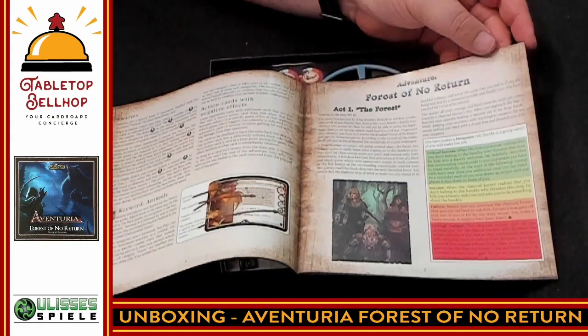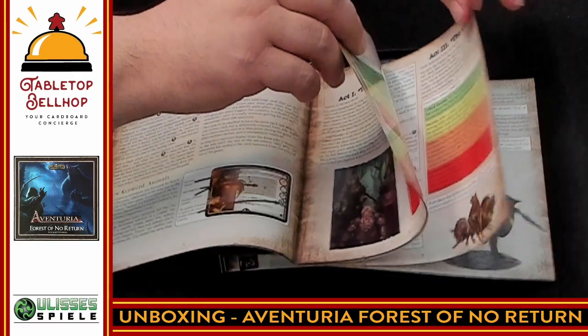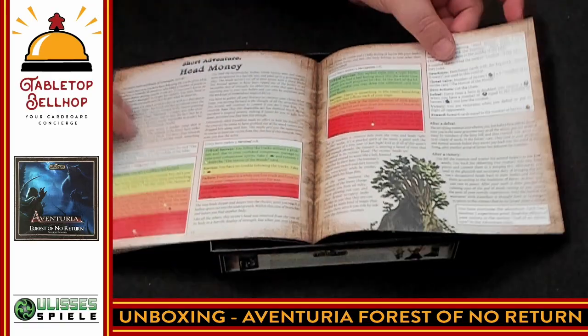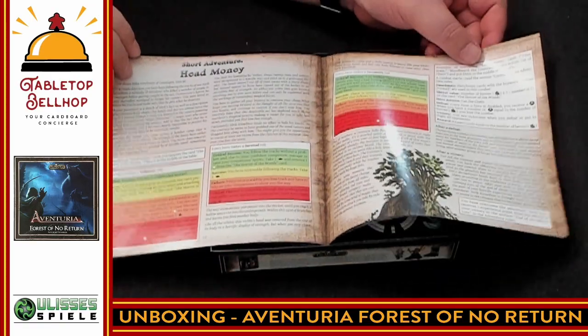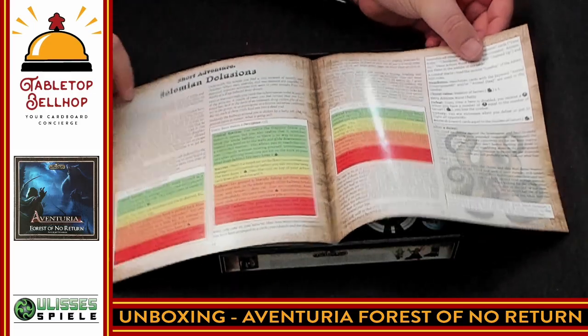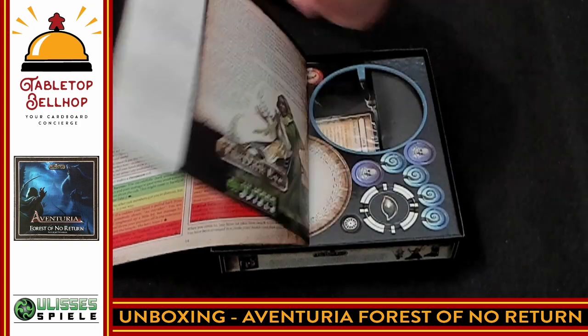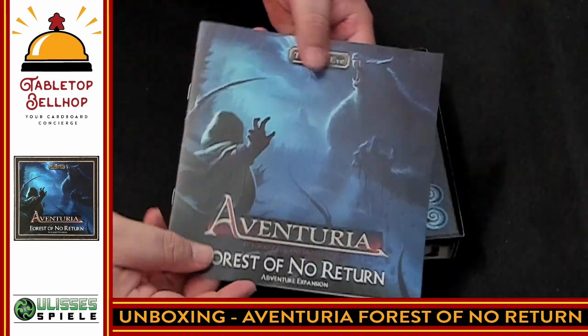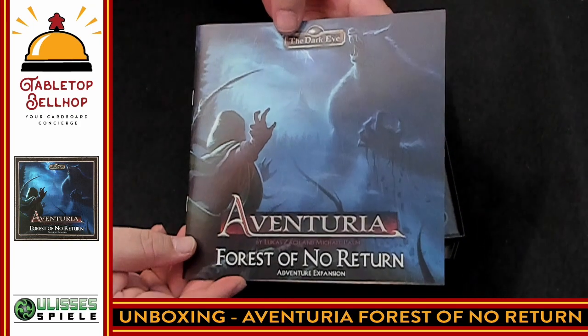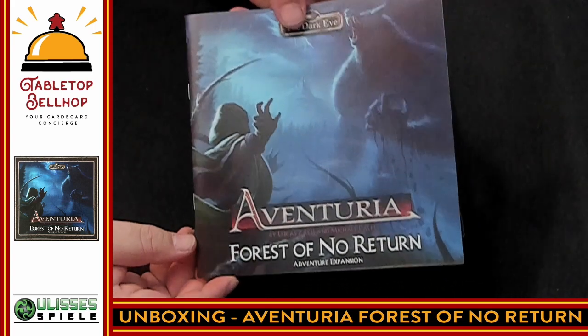Here is Act 1 of the main adventure. We're going to skip past all of that and go to the short adventures. We have a short adventure — it looks like it's two pages. There should be one other short adventure, which is another two pages. We are looking at a grand total of 15 pages. So that's all of your adventures in Forest of No Return — one full three-act adventure and two short adventures.